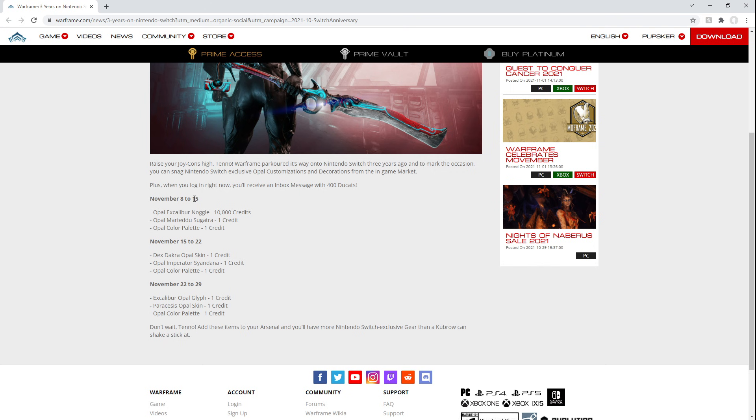On November 8th to 15th, Switch will get the Opal Excalibur Noggle for 10,000 credits, the Opal Martidu Sugatra for one credit, and the Opal Color Palette. November 15th to 22nd, you can pick up the Dex Dakra Opal Skin, the Opal Imperator Cyandana, and still the Color Palette. Then November 22nd to 29th, you can pick up the Excalibur Opal Glyph, Paracesis Opal Skin, and still the Color Palette.